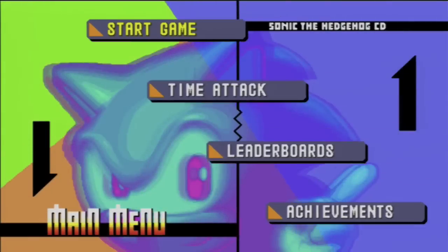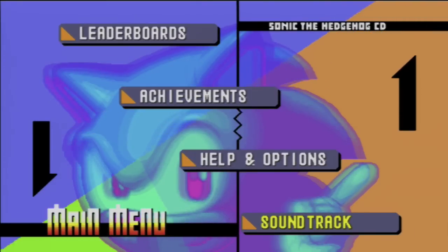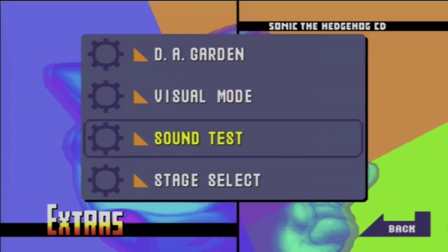In order to unlock debug mode, you need to have sound test unlocked. If you don't have that — it's located in the extras section on the menu — you need to go back to time attack and beat all the special zones with a time of four minutes or less.